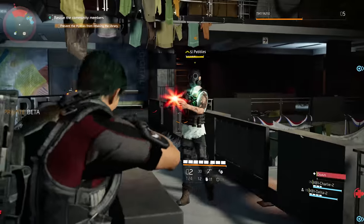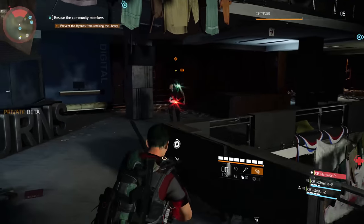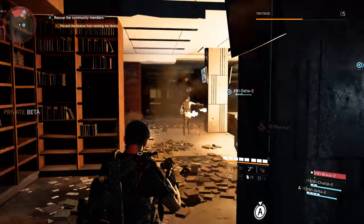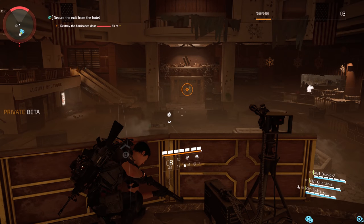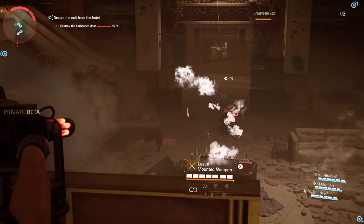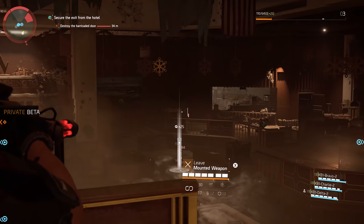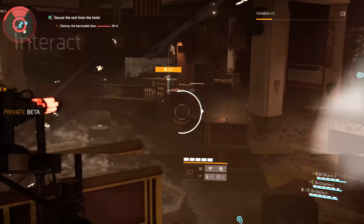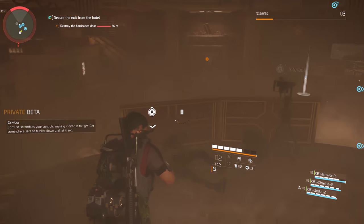Skills in this game — they want to make it less use-and-forget and more skillful. A lot of the skills are more interactive. If I want to use the mine, I have to tell it where to go. With the turret, a cool thing is it's making a return from Division 1, but this time you can tell it which enemies to target — if you don't keep telling it what to shoot, it just won't do anything. So you actually have to manage that as part of the game system.